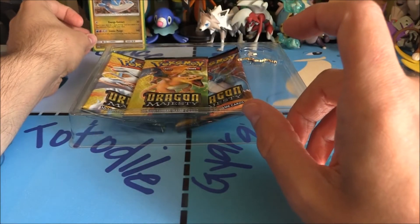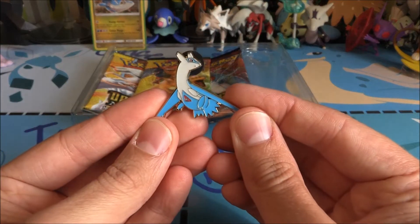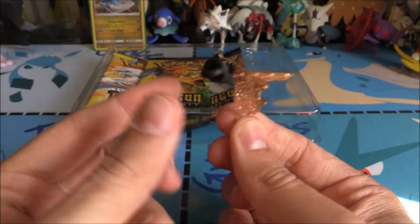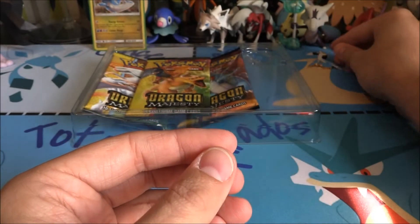Hopefully Snorlax can support that with his rubber belly. Of course, we do also get a very nice looking Latios pin. I like that a lot. Love my pins. Little things — it's really cool. So we'll plunk that to the side.